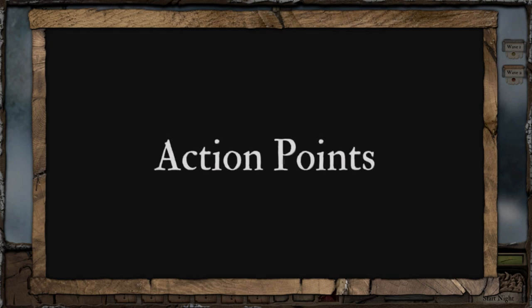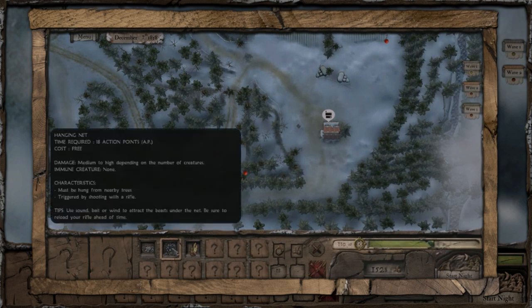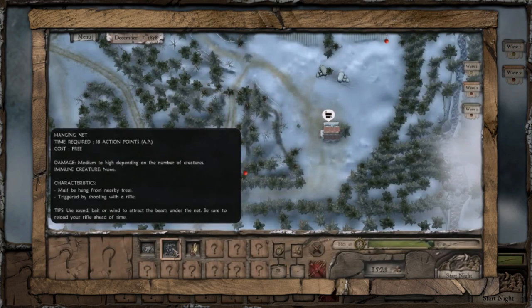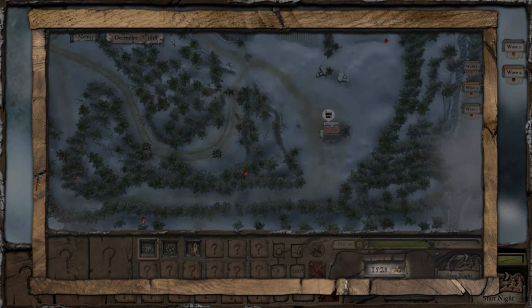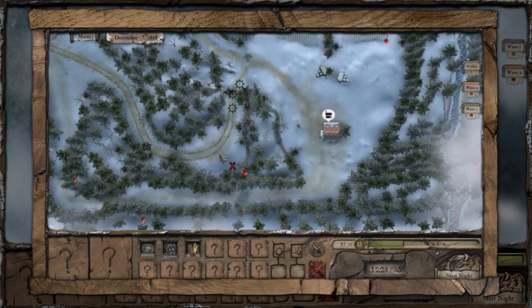Action points — AP. It costs action points every time you place a trap. The amount of action points a trap costs to place is shown in the trap info, which appears when leaving your cursor over the icon. To remove a trap, click on the Trap Removal Tool, then select the trap.